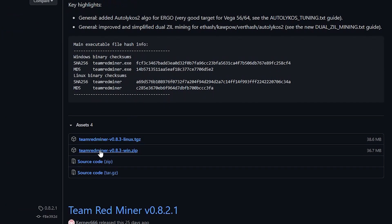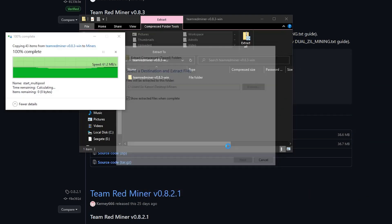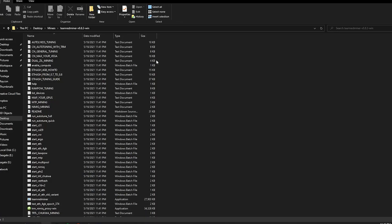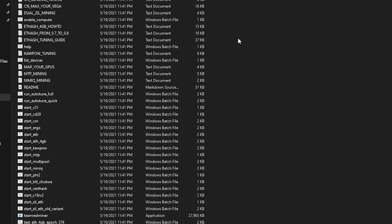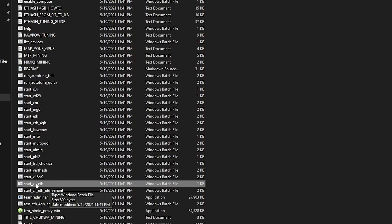Now I'll go ahead and download the zip folder and save it in my miners folder on the desktop that's excluded from my antivirus. Once downloaded, go ahead and verify your checksums using the link in the description. To get started with Team Redminer super quickly, find the batch file that you want to use. For example if you're mining Ethereum, use start_ETH; for Ethereum with 4GB cards use start_ETH_4GB; for Ravencoin use Kapow; and MTP is for Firo. There's also a file for dual mining Ethereum and Zel.